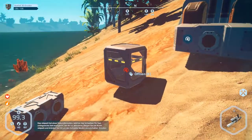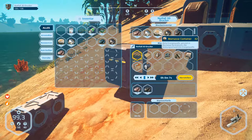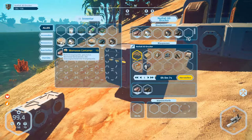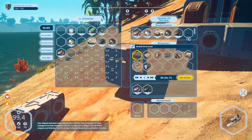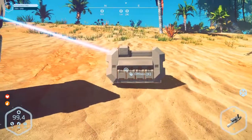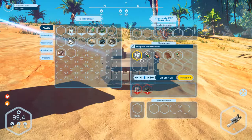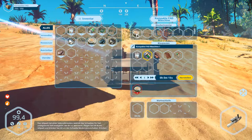Take this generator — the electricity — and connect the fat machine. Then we take from here... we've got already ten here. I don't know how it will work. Left control and exit. Let's have a look into the fat machine — what we can produce. We have to put this over here.